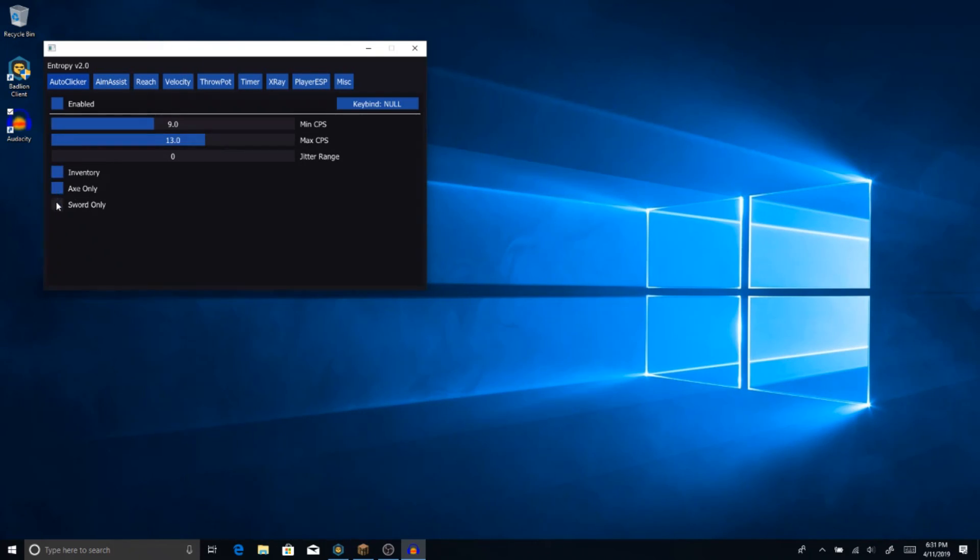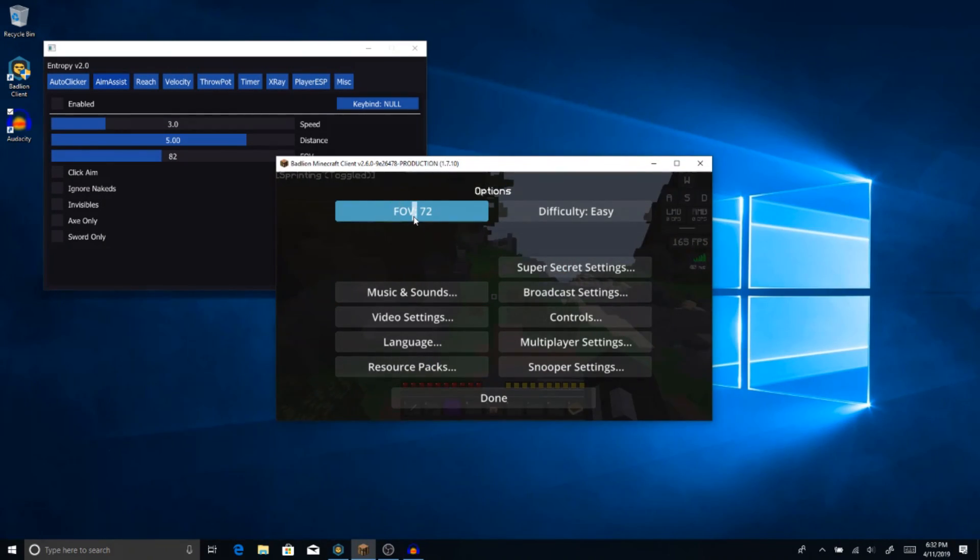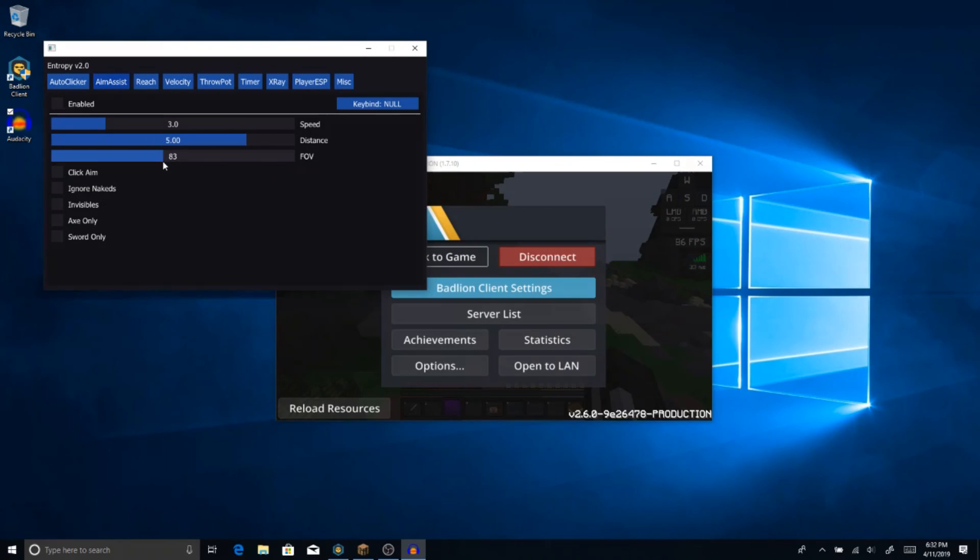I'm not going to be blatantly cheating in this video — I'm going to be closet cheating basically. This is what I would use if I was closet cheating, so you guys can copy my settings. I always use five distance. For FOV, this is really important because a lot of people get confused — you want to go to your options and I use 70 FOV, or sometimes 80, but right now I'm going to use 70. Keep your FOV at 70, and click aim, ignore naked, axes and swords of course.